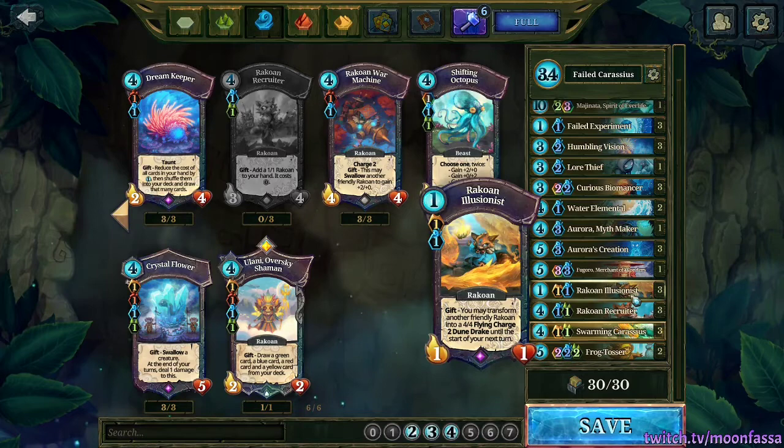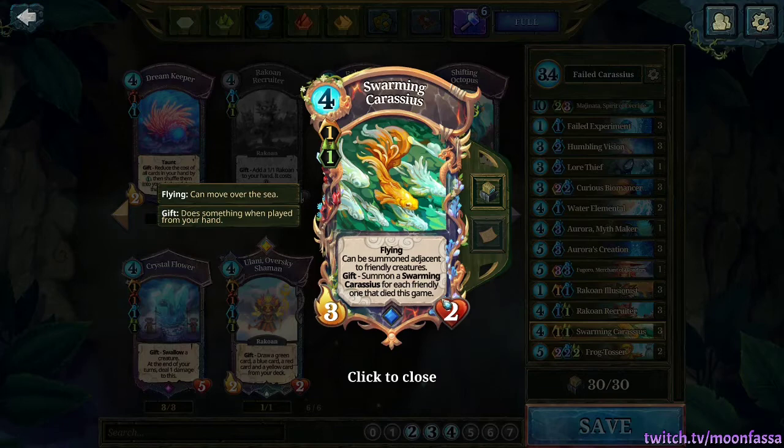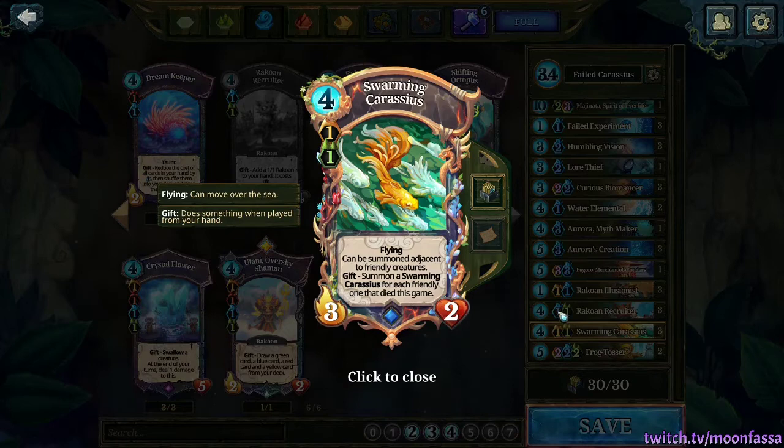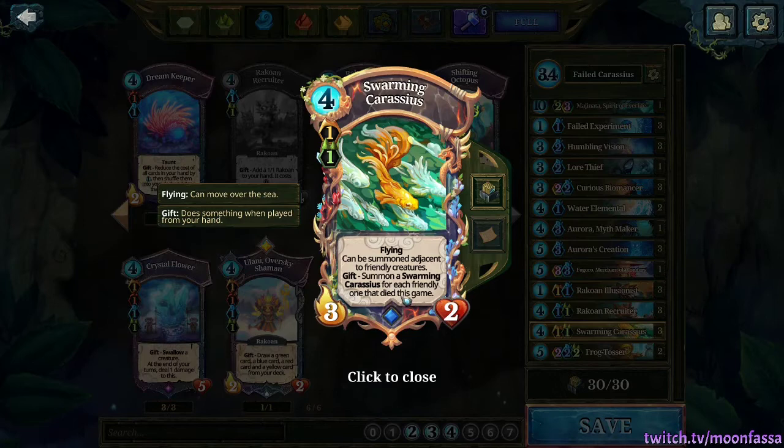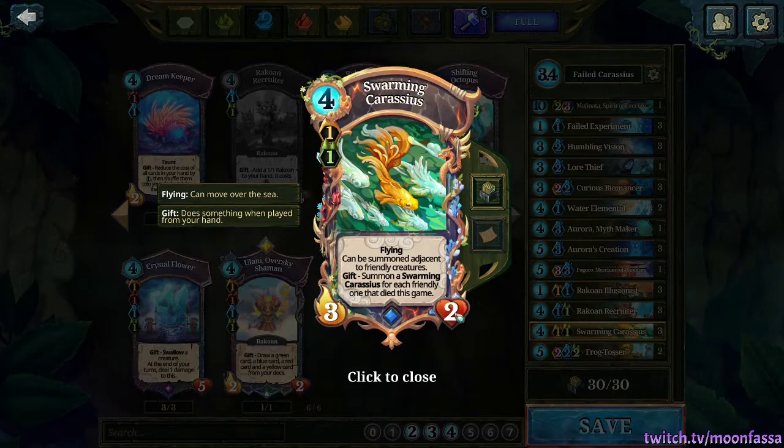The idea is to use Carassius here. You get to summon an additional Carassius for each friendly one that died this game. Having three copies in the deck means that by the third Carassius you summon, you'll get four different Carassius spawning from that singular last card — assuming that all of them die off. That's pretty great value, getting four 3/2 Carassius spawning just from one card.